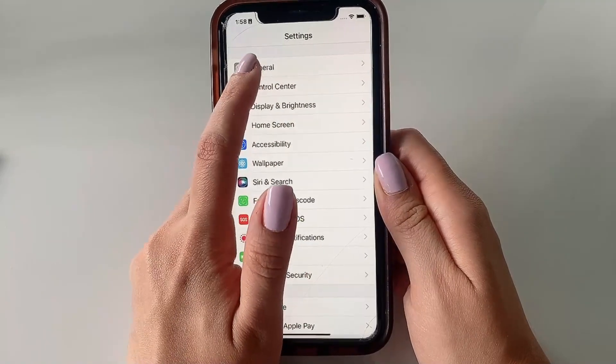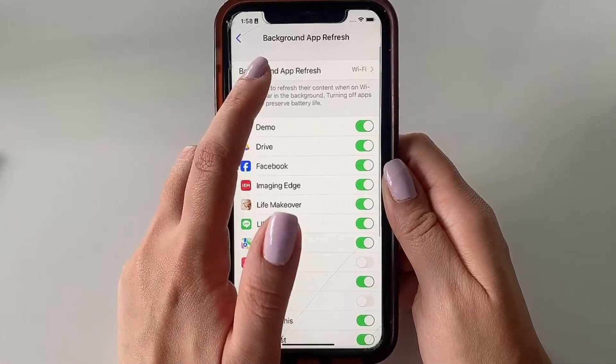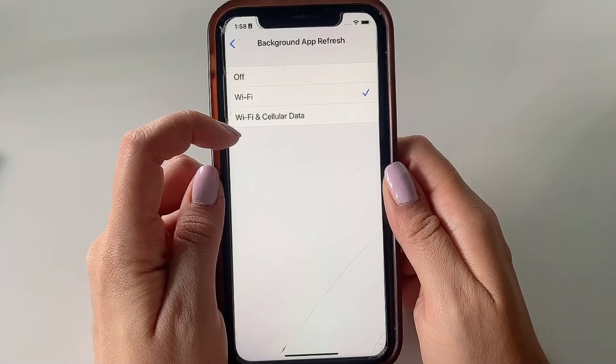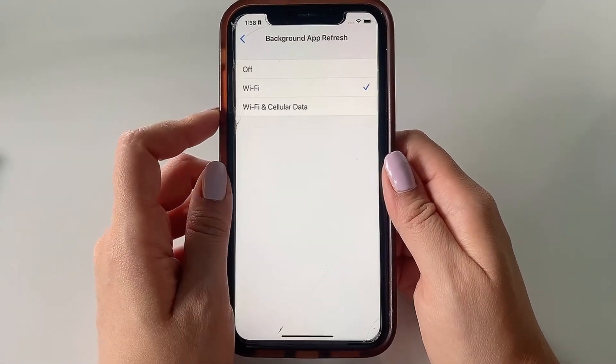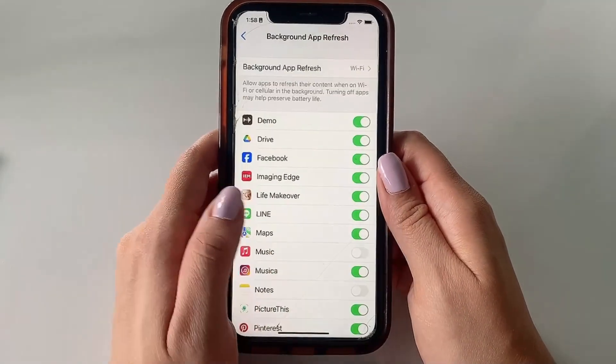Now heading back to Settings, we're going to click General and then Background App Refresh. We just want to make sure that we select either Wi-Fi or Wi-Fi and Cellular Data, whichever you prefer or works best for you is fine. Just make sure that you do not select the Off option and that you're not only running on data.